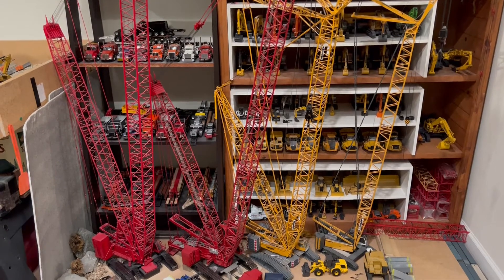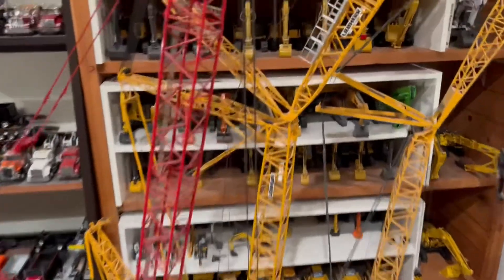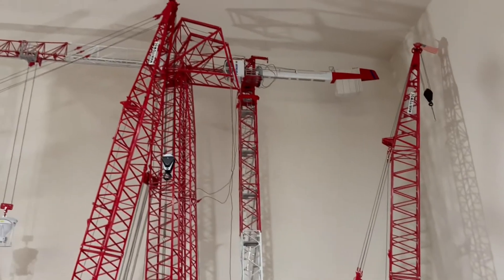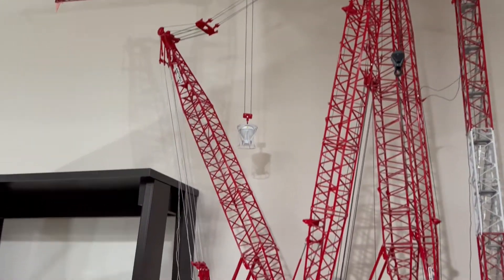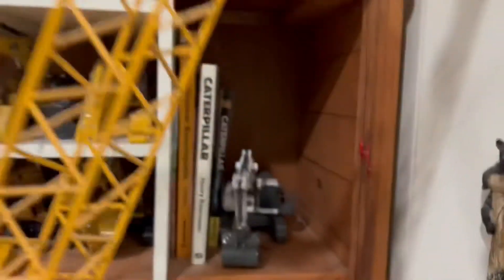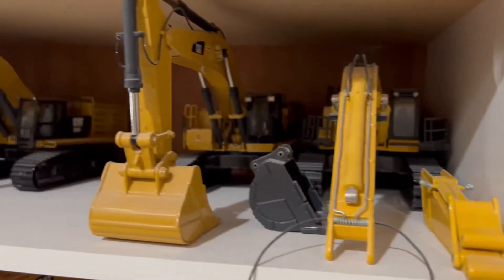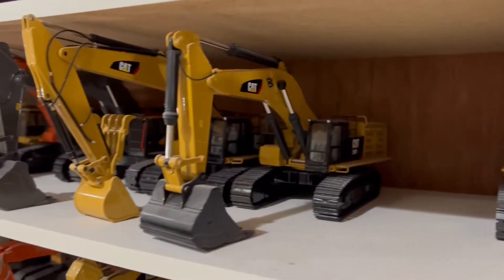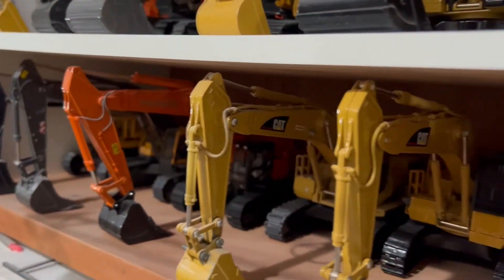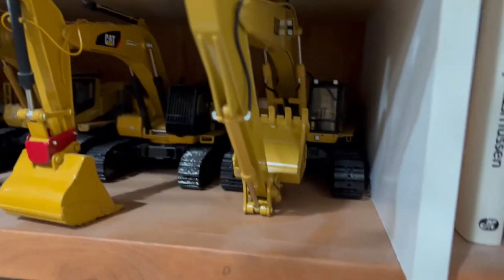All right, so let me get right into it. Up top I've got a 4100, also a potent tower crane. As you can see, space is always a battle — the cranes block almost all my shelves. And dust is an everlasting battle as well.